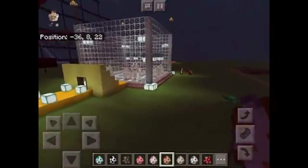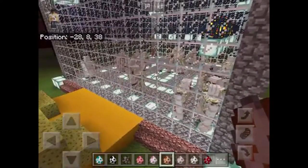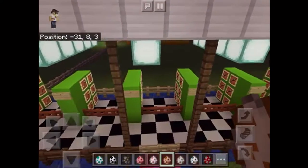Over here is the Golem Ring — this is where all the Golems fight all the mobs. It's kind of cool to see. And over here is the Archery Range, where I can shoot bow and arrows.